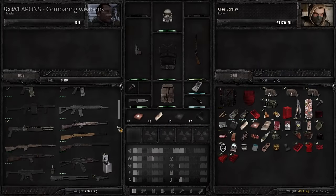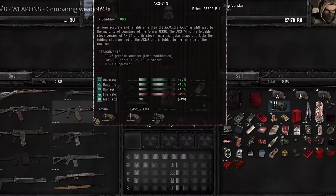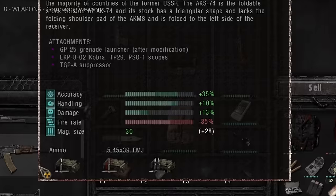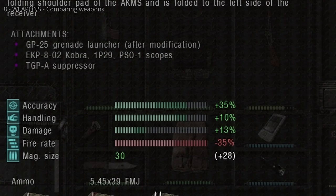With a weapon in slot 3, hover over another weapon, a container, or a trader to compare statistics. A green bar and number means a statistic is better; red means it's worse. The lighter colour represents the exact statistics of weapon slot 3.